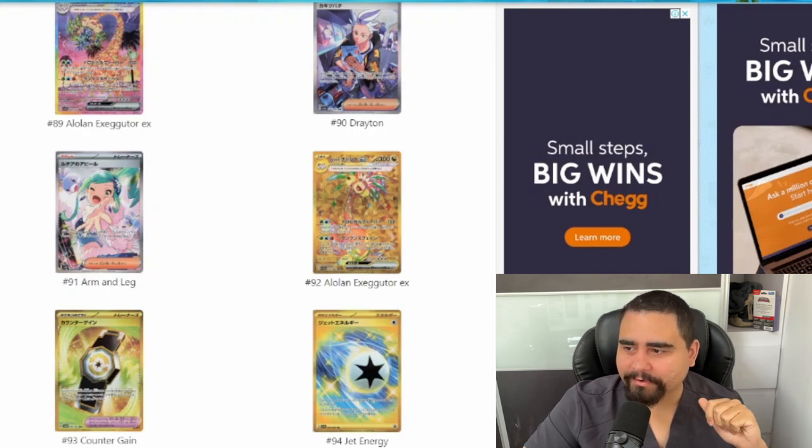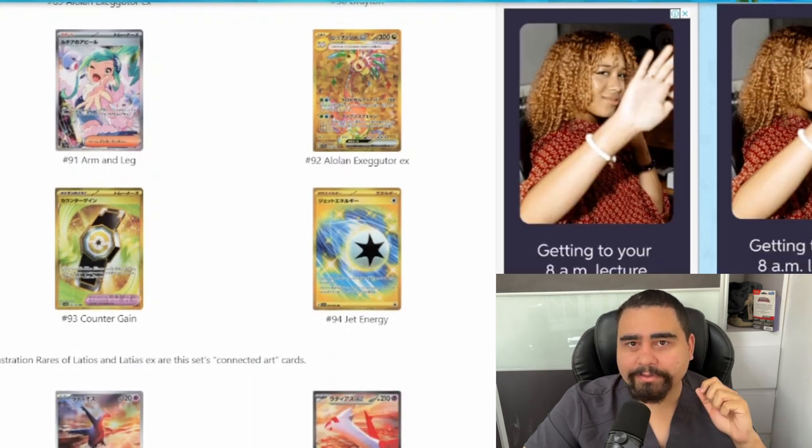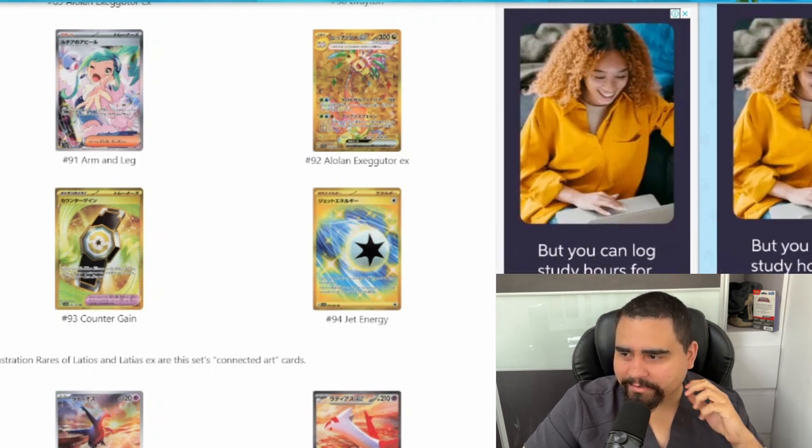We got a gold Alolan Exeggutor, a gold Counter Gain, and a gold Jet Energy. That's really good — the Jet Energy is a pricey bulk card in Paldea Evolved. That will be all for the Paradise Dragona summary.